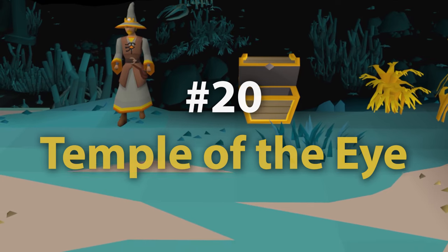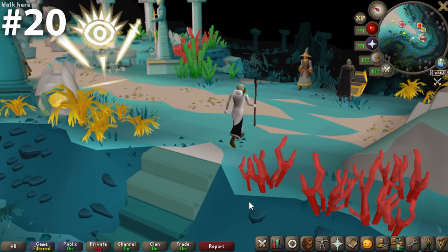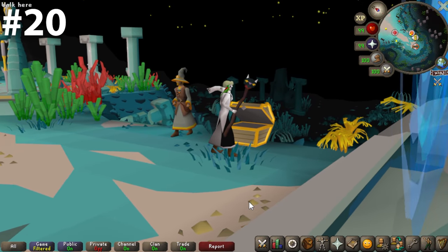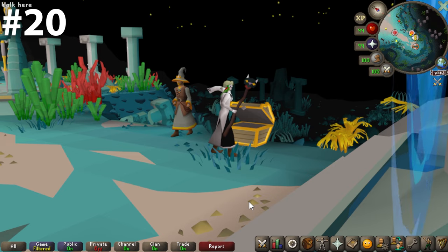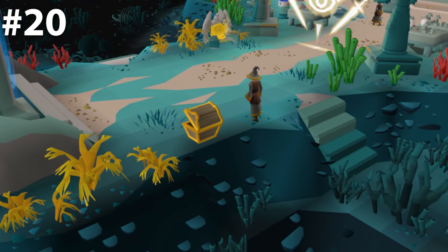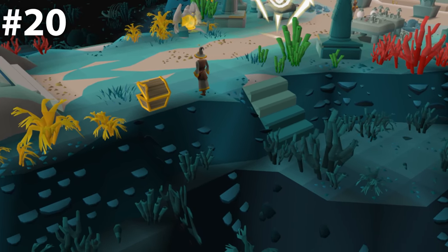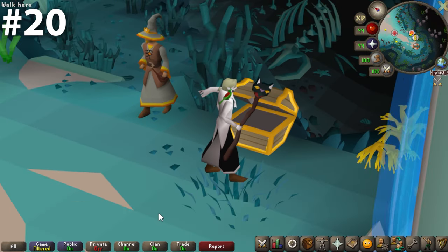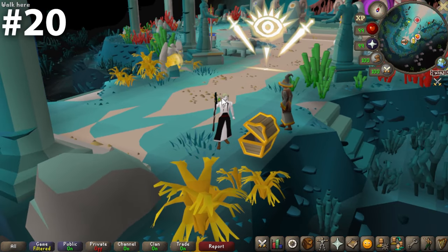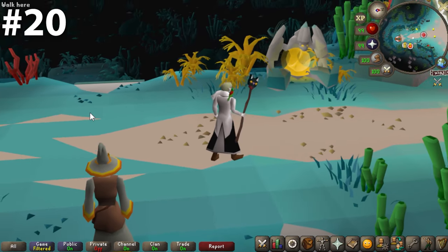Our first bank to crack the top 20 at number 20 is the Temple of the Eye, otherwise known as the Guardians of the Rift bank chest. I'm typically not very keen on minigame bank chests, but this one is actually fairly decent. The colors around this place are spectacular — there's a lot going on, with nice depths to the layers when you look down. It scales very nicely. However, being associated with a minigame means massive crowds at times, with people dropping things and running back and forth. The gold trim works really well on the actual aesthetic of the bank chest itself.